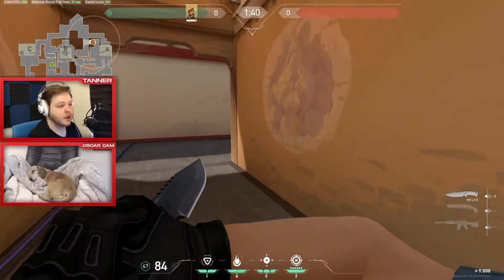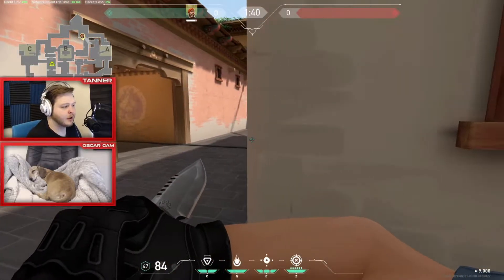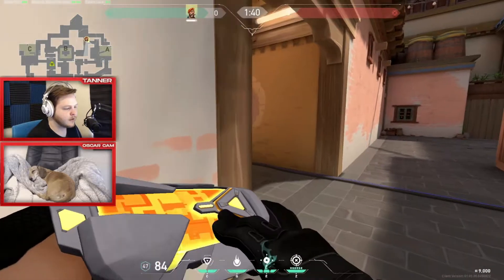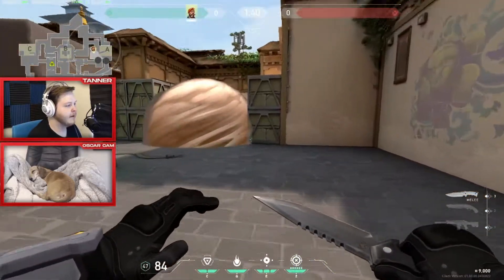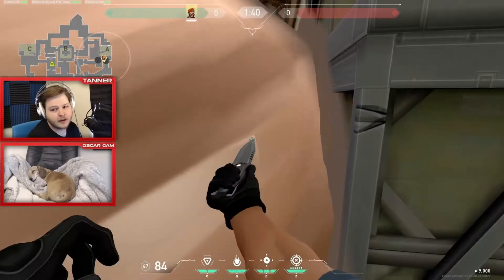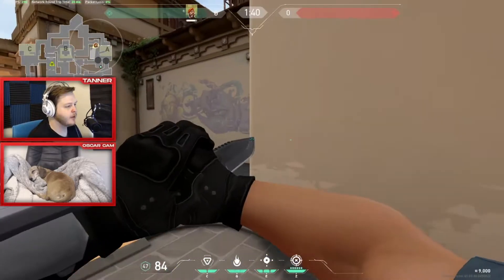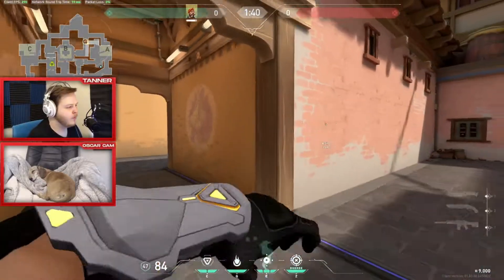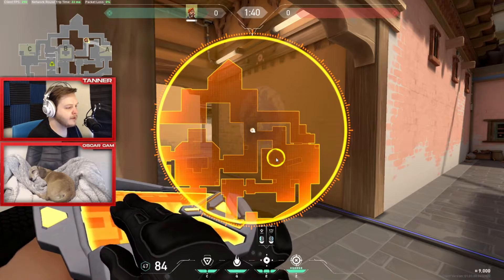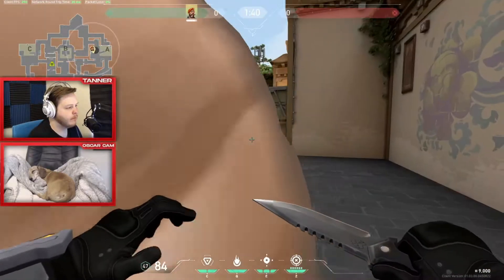B site defense is fairly self-explanatory. For A site retakes, I see a lot of Brimstones who don't know the right smokes. Say you've lost A site — most Brimstones will smoke long and short. But long should be the least of your worries when retaking, and short isn't a very common angle either. If you only have one smoke, your absolute best option is to place it to block off the most dangerous angle.